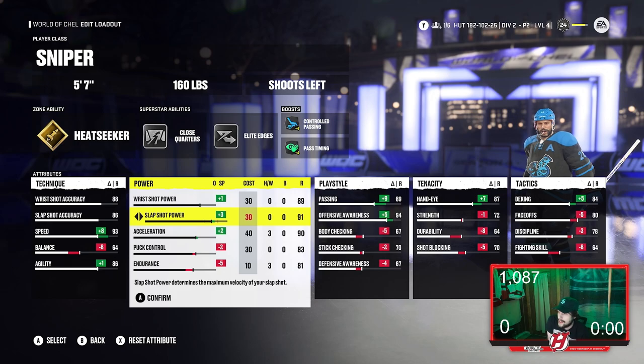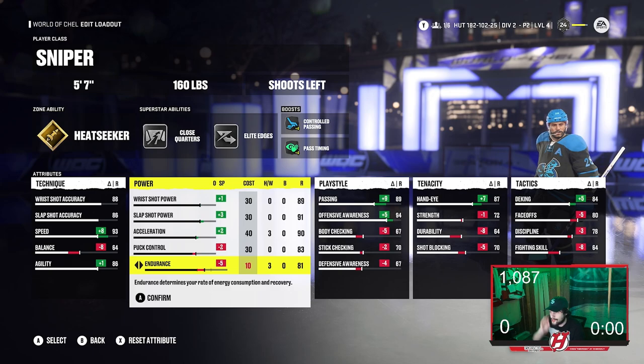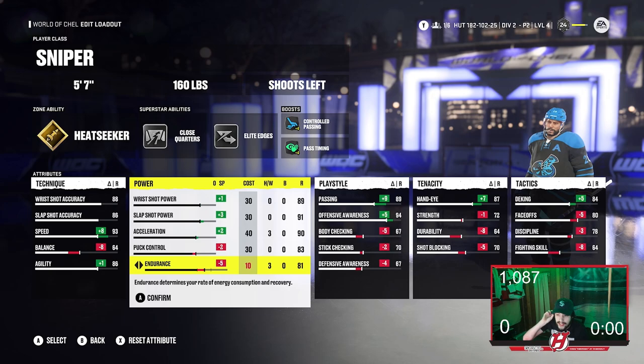For power on the shot: plus one for wrist shot power, bringing it up to 89. Slap shot power is plus three, up to 91. Acceleration is plus two, up to 90. Puck control is minus two, and dirt is minus five. So we have 89 wrist shot power, 91 slap shot power, 90 acceleration, 83 puck control, and 81 dirt.